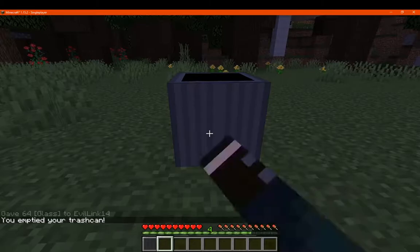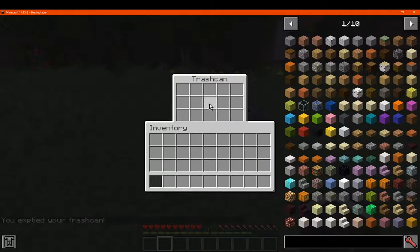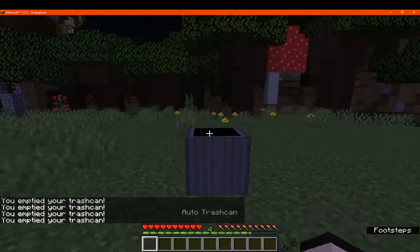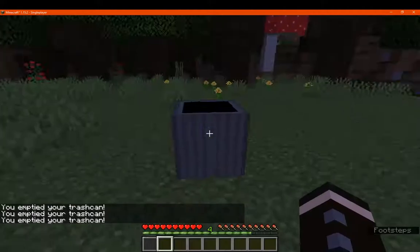If you shift and right-click, it'll empty all of it, not just an individual one. So you don't have to shift-click every single time — you just do it once and empty it all.